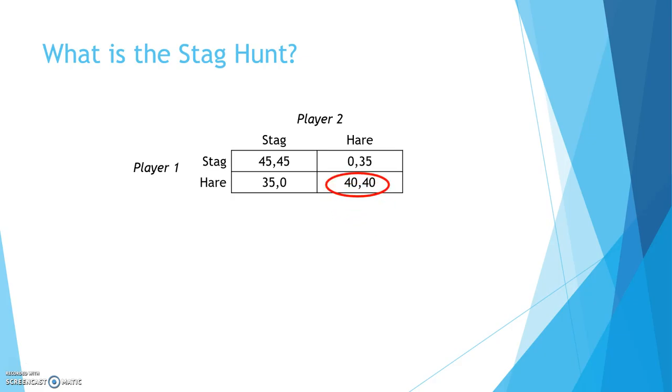If both players go after the hare, they each get a payoff of 40. If both players go after the stag, then they each get a bigger payoff, say 45. If one player goes after the hare and the other player goes after the stag, then the player that goes after the hare gets a small payoff of 35. And the person that goes after the stag has zero payoff because one person cannot hunt the stag on his or her own.